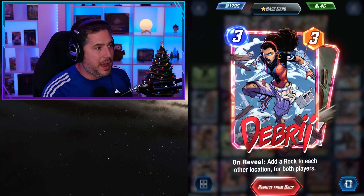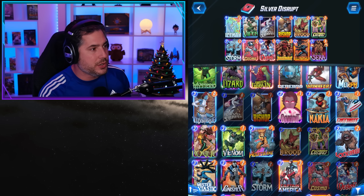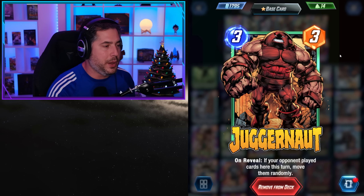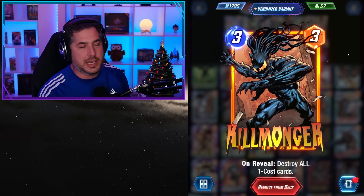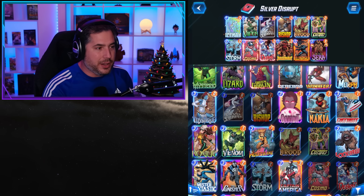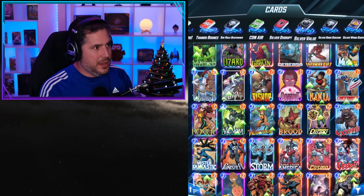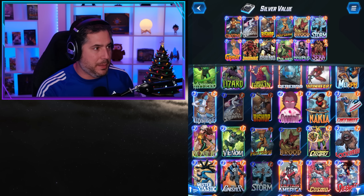You also have Cosmo, Debris — which is great because you can kick the rocks over with Viper — Juggernaut as a disruptive play, Storm, and Killmonger to take out all the one-cost cards. It's a very interesting list, but I thought the value list was actually even stronger.